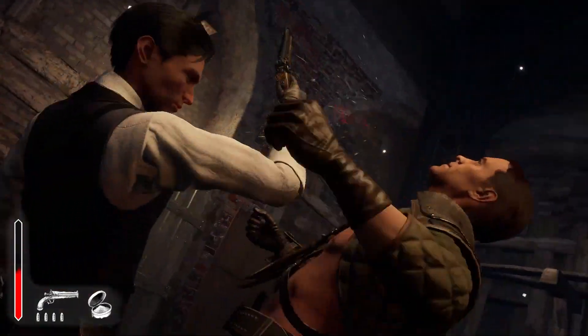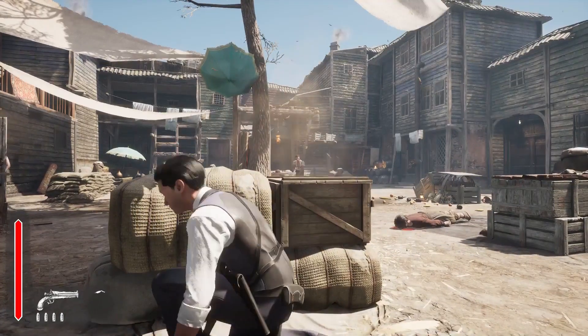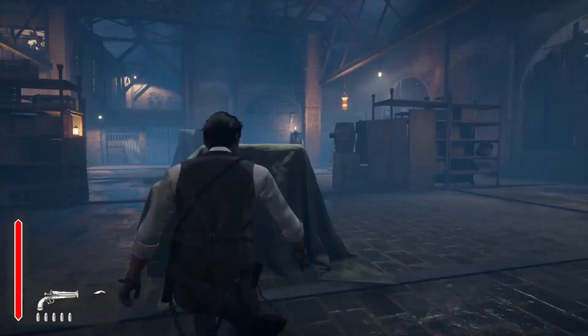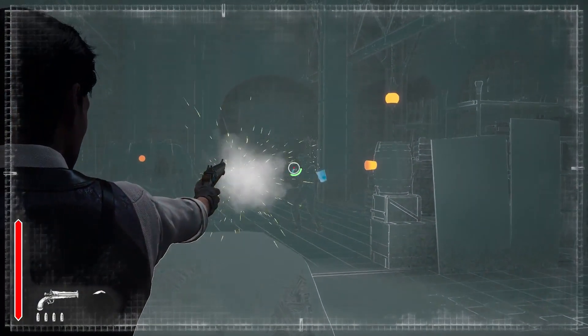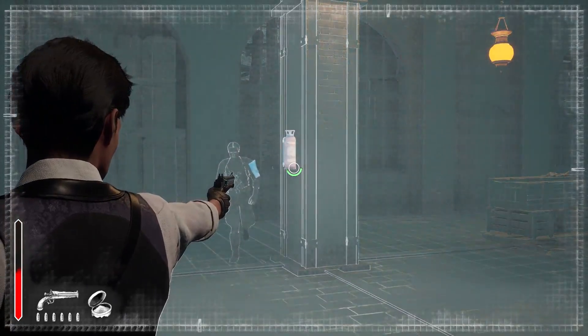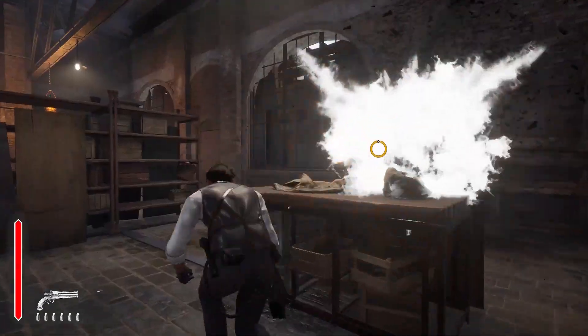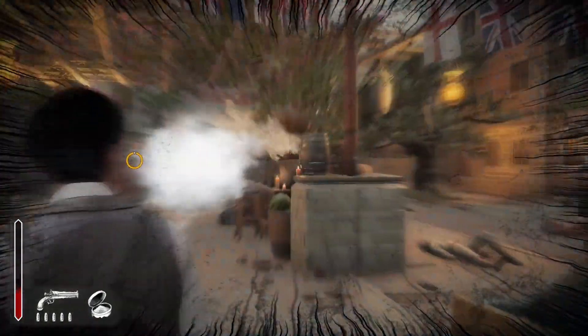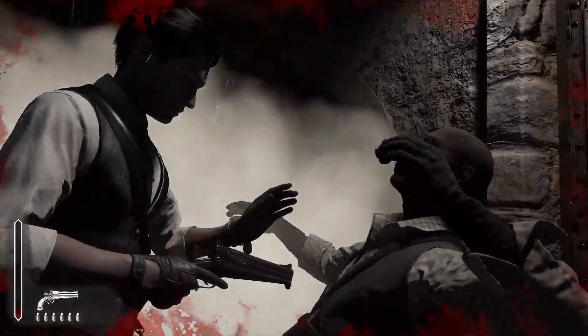Some will constantly push you into close combat, while others will try to outflank you or mow you down from a distance. As you hastily maneuver among the crooks, use your sharp eyes to spot their weak points. Shooting these will stun your foes and give you an opening to get close and take them down. You can also use environmental hazards and your rechargeable snuffbox for the same purpose.